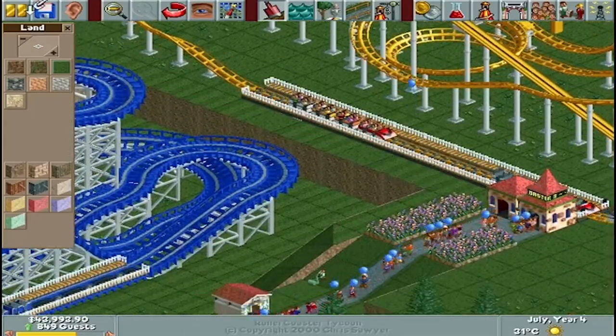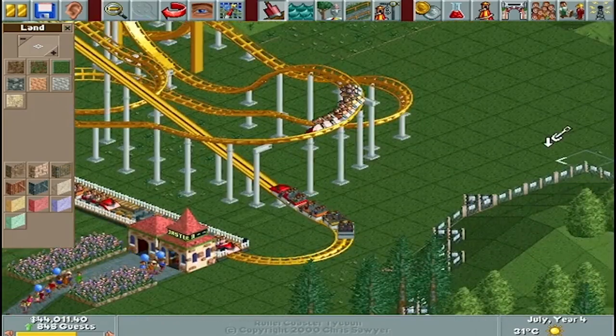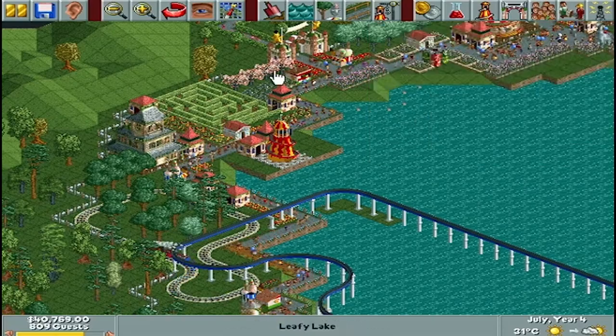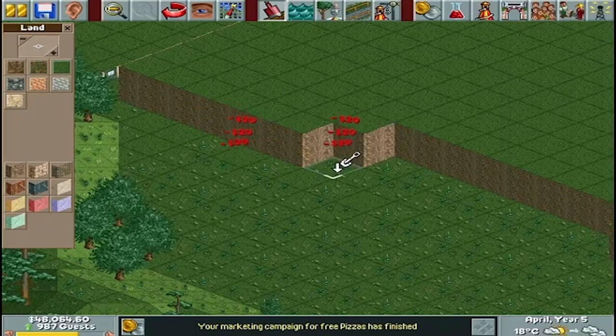Player attention must also be directed towards visitor needs, strategically placing amenities like food stalls, restrooms, and information kiosks. Rollercoaster design is a highlight, enabling players to craft their own coaster layouts and other rides, dictating track pieces, direction, height, and steepness.